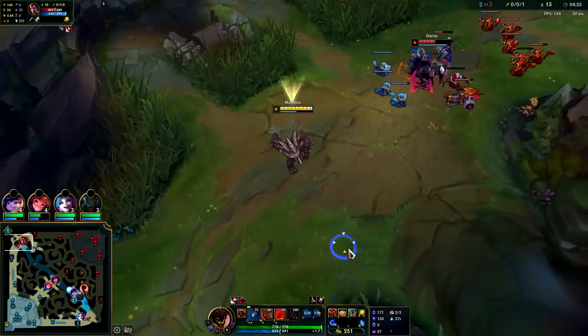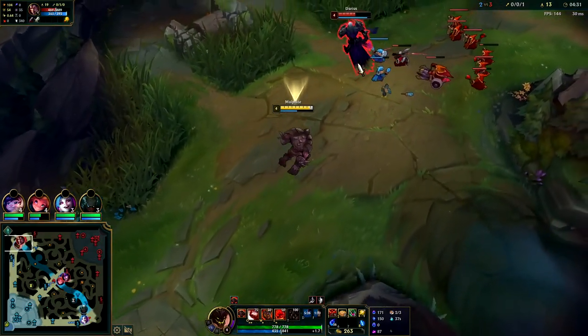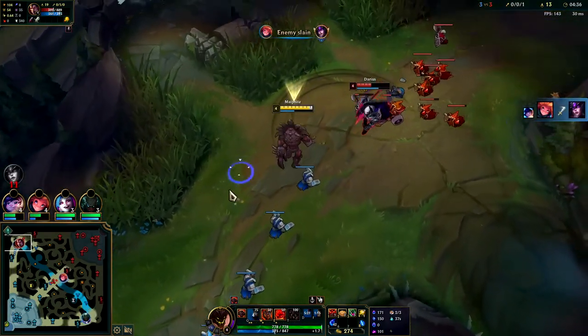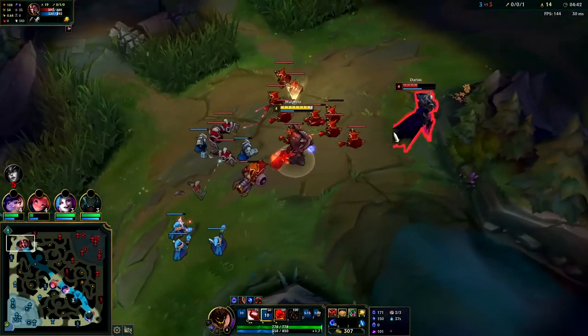He's missing half health. Once we have Ignite we can kill him, or if we get him a bit lower. The problem is if he hooks us he's then going to heal himself with his Q because we're going to be slowed from the hook. He dodged the hook — his Q missed. He's getting flustered, soaking so many Q shards.